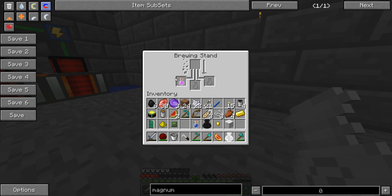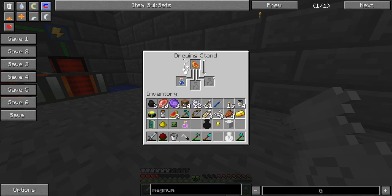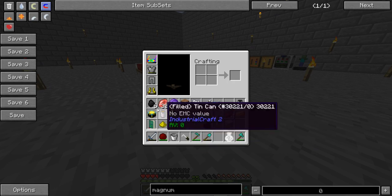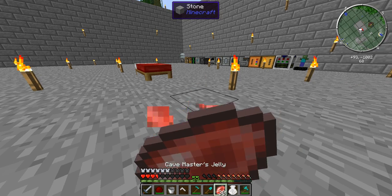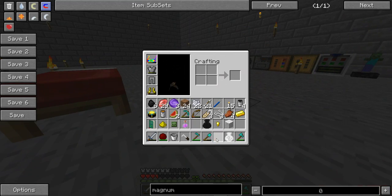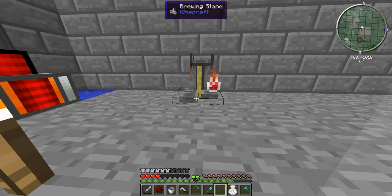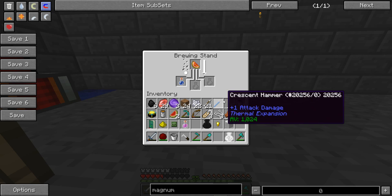This is two, right? I didn't just do something I wasn't meant to do, right? This is two as well. That's two as well. We're getting there, at least. Kill monsters jelly — no EMC value, which is fine, because that's exactly what I want it to be.